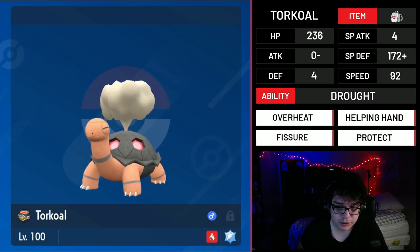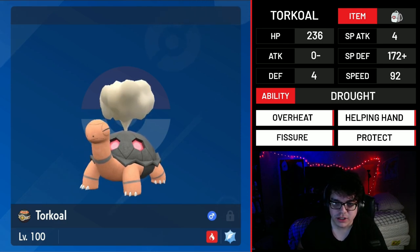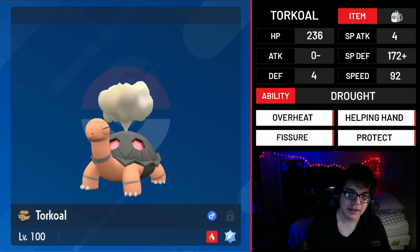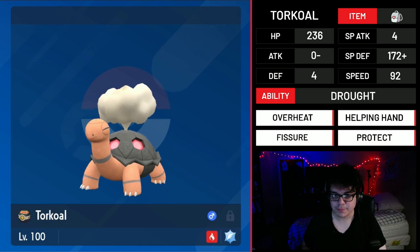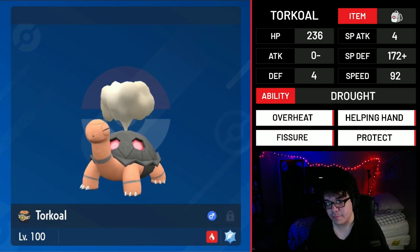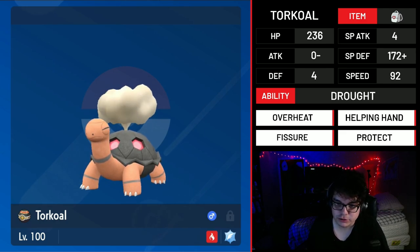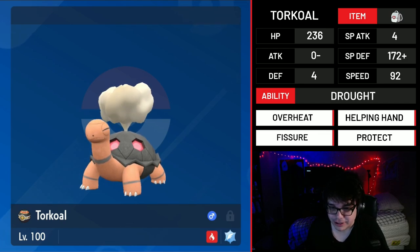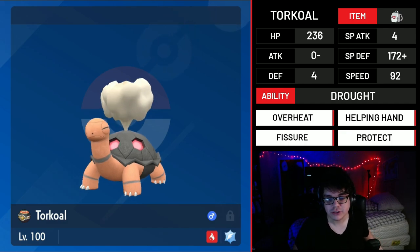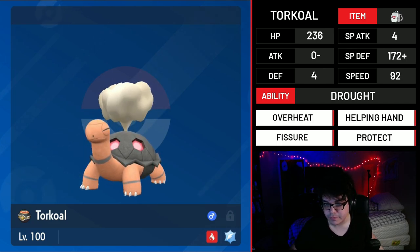Encore plus Fissure was really oppressive into a lot of teams. Sleep Powder plus Fissure was also really useful. The bulk of Torkoal was really nice too — if opponents weren't targeting it, it had multiple opportunities to go for Fissures. The Special Defense was really big because it could live pretty much any hit from Fluttermane, even a Special Attack boosted Modest 252 Shadow Ball with Specs from an opposing Flutter. The speed investment was also key — being able to outspeed Amoonguss with no speed investment was a really big deal. Some opponents actually put speed on their Amoonguss specifically to counter this Torkoal.